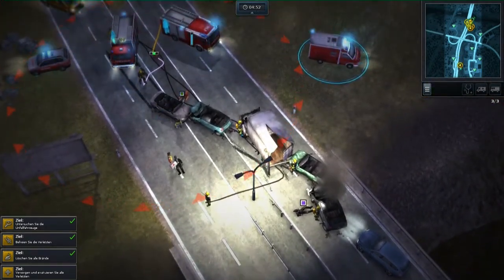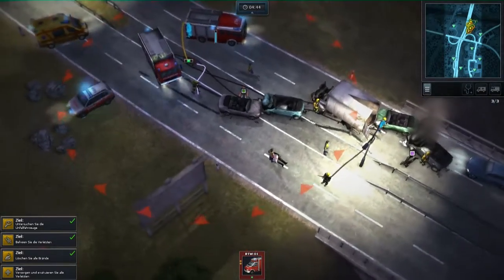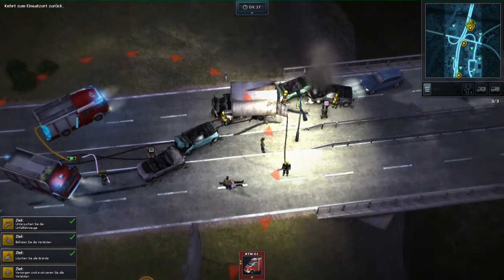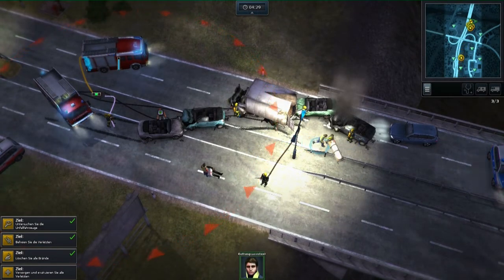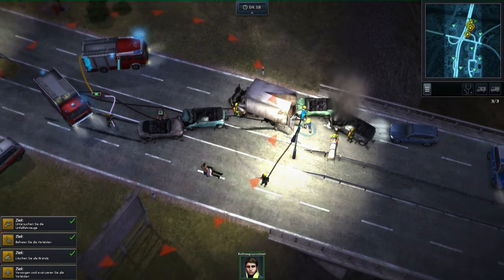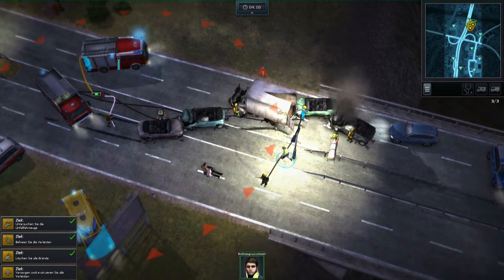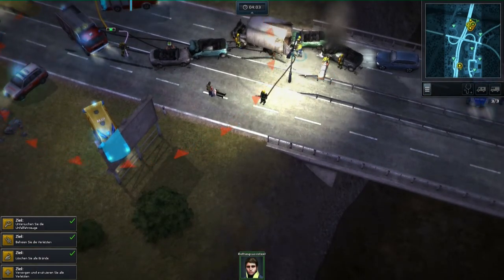Now comes the really annoying part that would make this game get only two or three out of five stars. It was a frequent problem with collision boxes, but this one happened after 14 minutes into this callout. I'll just leave you with the pictures — you can imagine how enraged I was when I realized they were glitched out and there was no way I could get the injured person into the ambulance, and therefore I wasn't able to finish the mission.